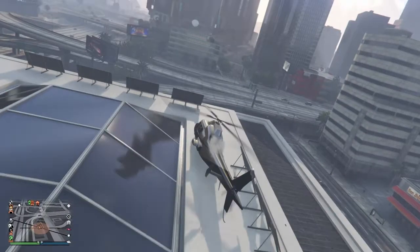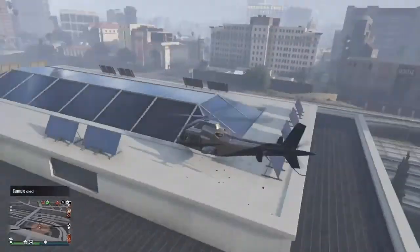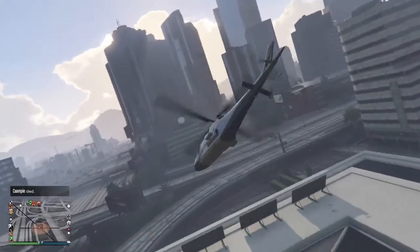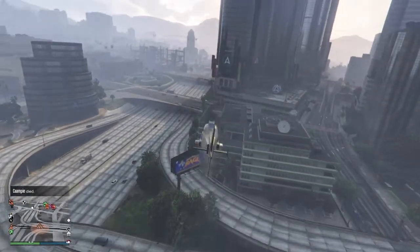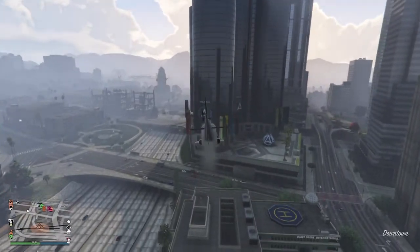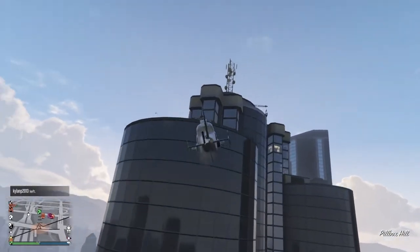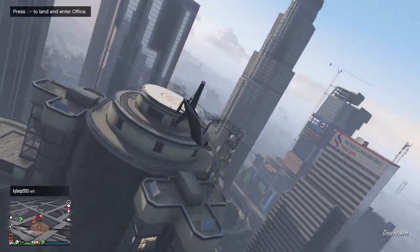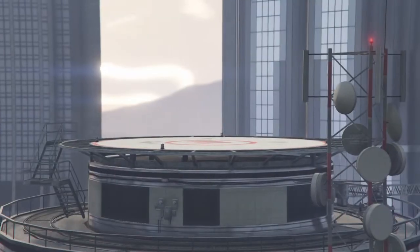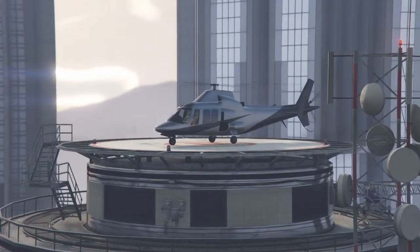Major crash — Jesus, that was a good crash. Basically you want to just enter your office for this one. The way I'm doing this is I'm actually going to park on top of the office in my Swift Deluxe helicopter. Basically what you want to do is you just press that button, then you land perfectly like this. Fascinating, isn't it.